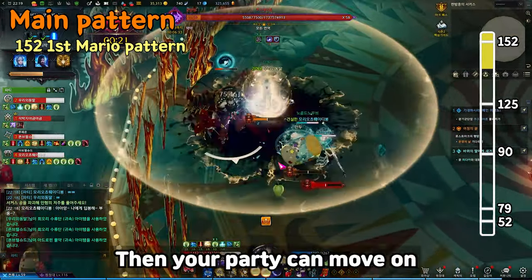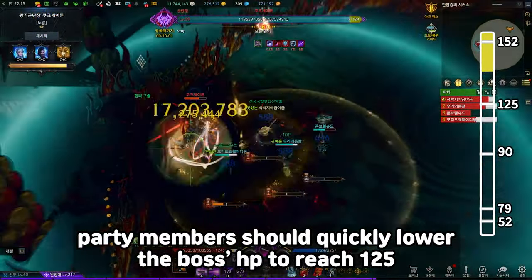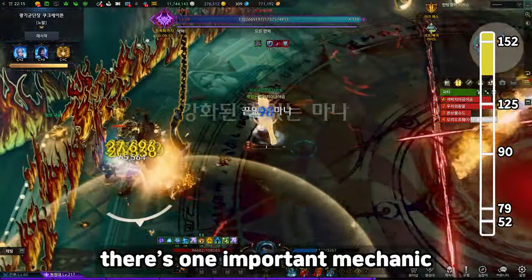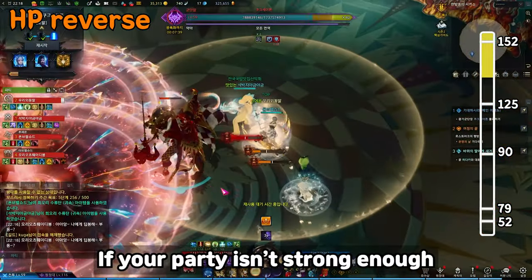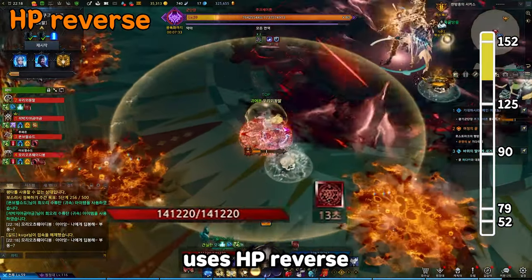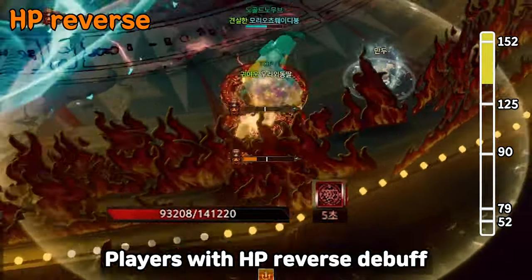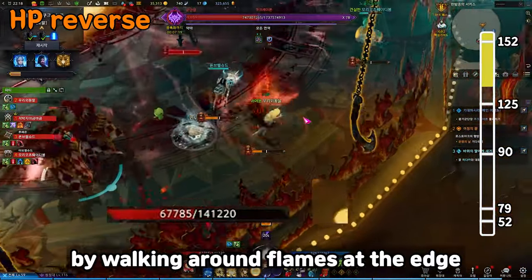After staggering the boss, party members should quickly lower the HP to 125, because the second Mario pattern comes out at 125. Before that, there is one important mechanic: HP Reverse. If your party isn't strong enough to lower HP under 125 right away, Kaku Satan uses HP Reverse — the boss lifts his cane, red aura appears instantly, and magic circles appear underneath some players.